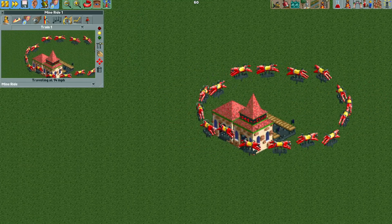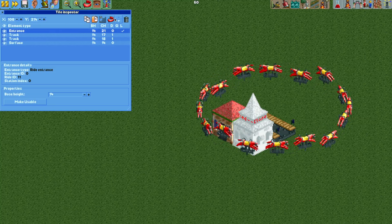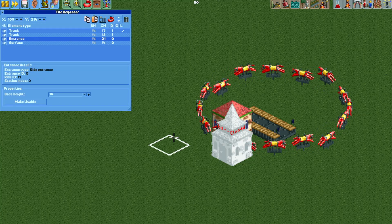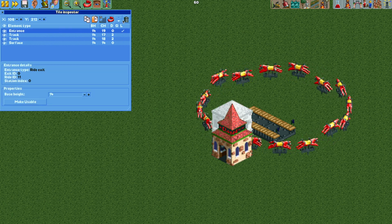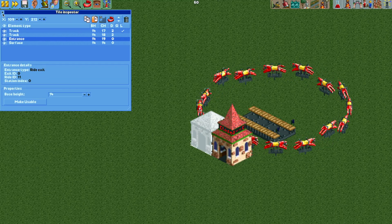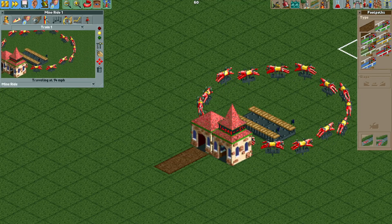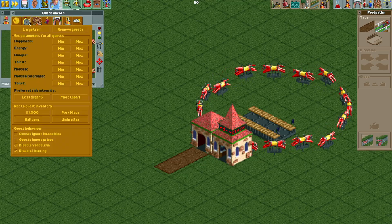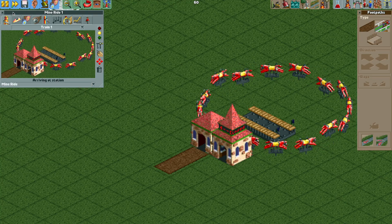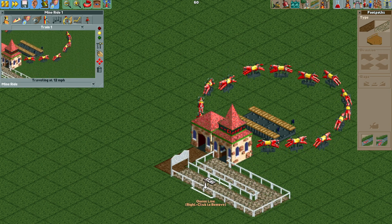One more thing: open the tile inspector and move the entrance and exit buildings. Select the entrance building, hit copy, delete it, move it one tile forward, paste it, move it below the track in tile inspector order, and hit make usable. Do the same with the exit building — copy it, delete it, move it one tile forward, paste, move it below the other track pieces, and hit make usable. Now add a little exit path and a queue line. I like to use regular paths for the queue — open cheats and turn on 'allow using regular paths as queue,' then change the path to a normal-looking path type.